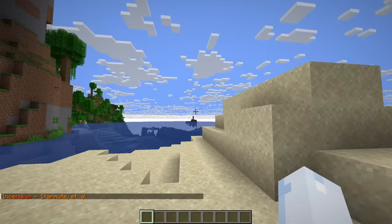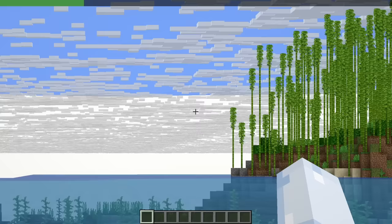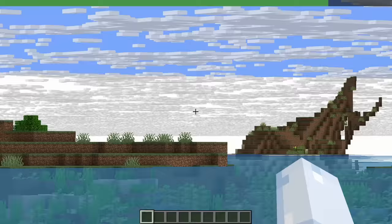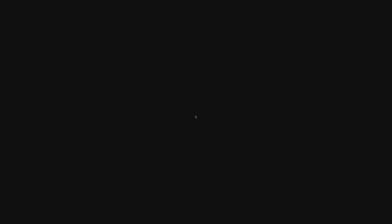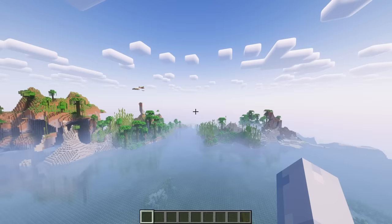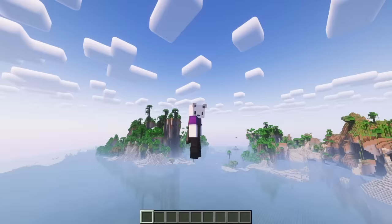Oh my gosh, look at the clouds. The clouds — oh no. I can zoom in on it. Oh geez, look at the clouds. I have never, ever seen that. It's just so many clouds, dude. It's crashed again. Okay, come on. What if I turn on my shaders? Okay, shaders are on. Oh my gosh, that made it better? How did the shaders improve my frame rate?